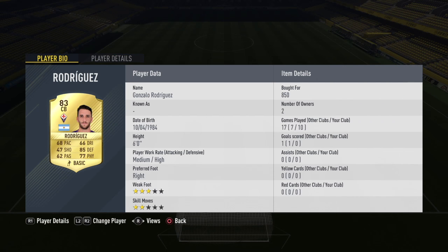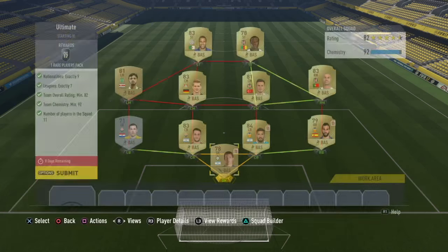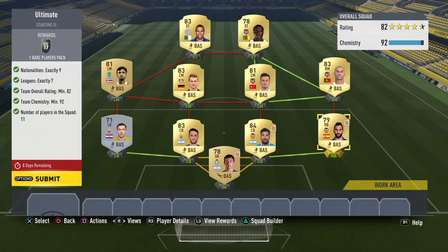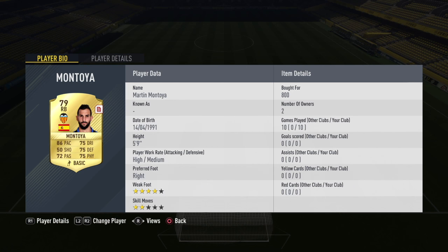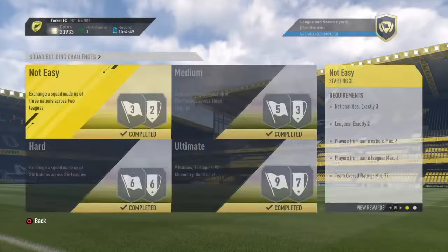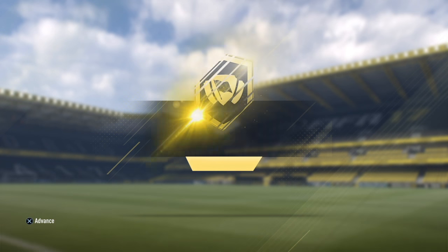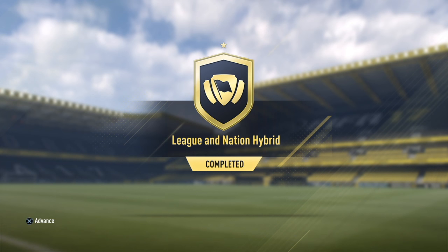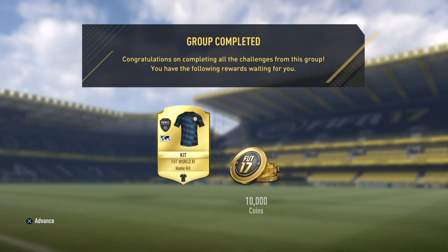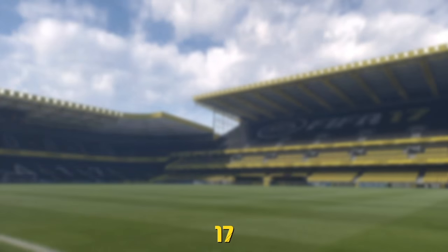I spent 16,450 coins altogether for this squad. German central midfielder Bender — I had to spend like 2,000 coins to change his position, and then I had to play about 10 games for loyalty chemistry. Altogether it was not a bad challenge, and we won 10,000 coins straight away after completing the League and Nation Hybrid. Now I'm going to show you the pack and players won from the rare players pack.